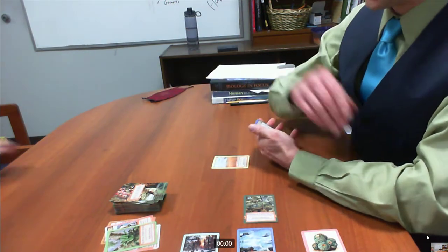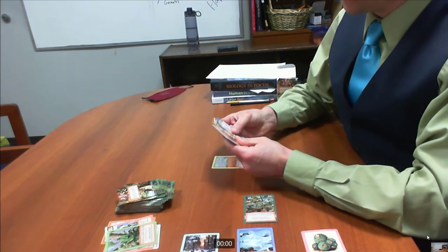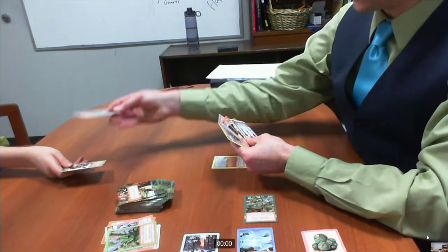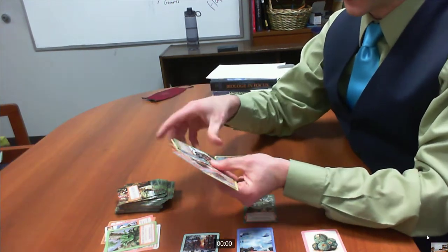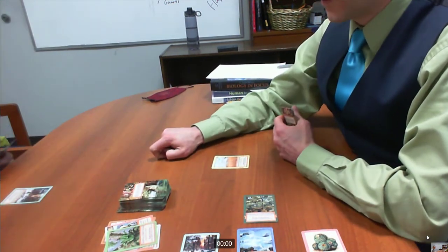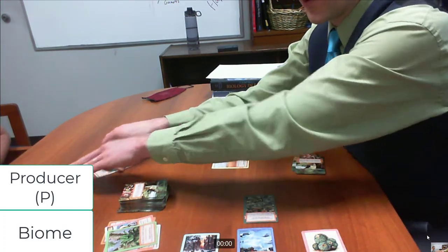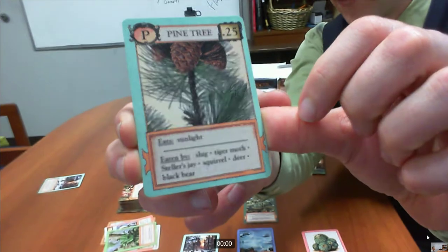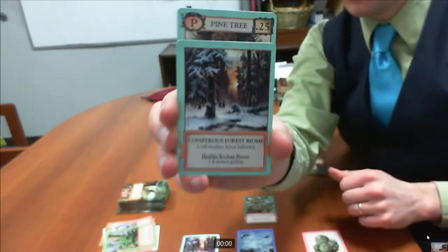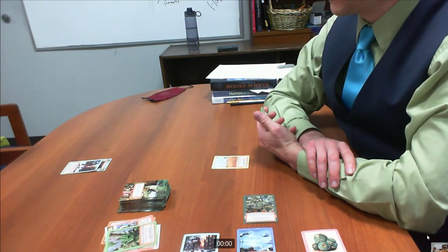At the end of my turn, I say: Samuel, it's your turn. He'll draw two and he can trade if he wants to. He's offering a boa constrictor. I'll offer him a lichen for the boa constrictor — though I don't have to trade if I don't want to. He can play two cards: he's playing a coniferous forest biome, and then a pine tree, which is a producer. You have to put producers down in the right biome so the colors match. Without producers, nothing else can eat.